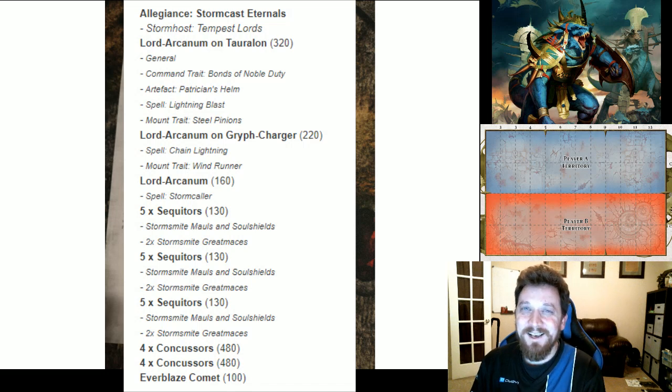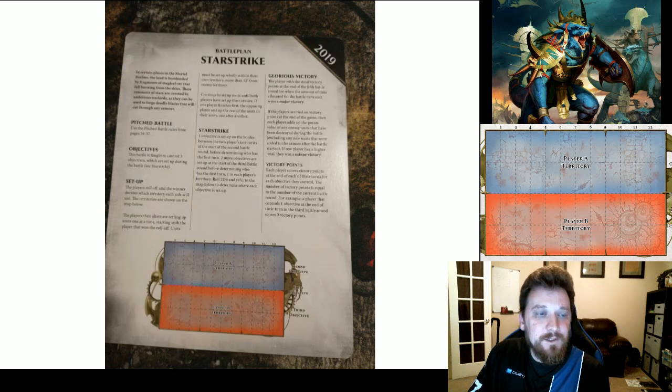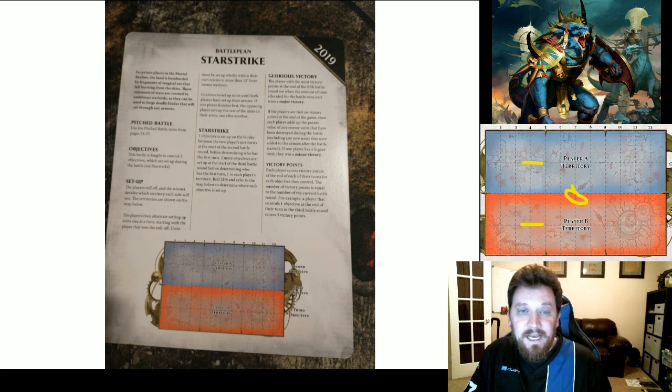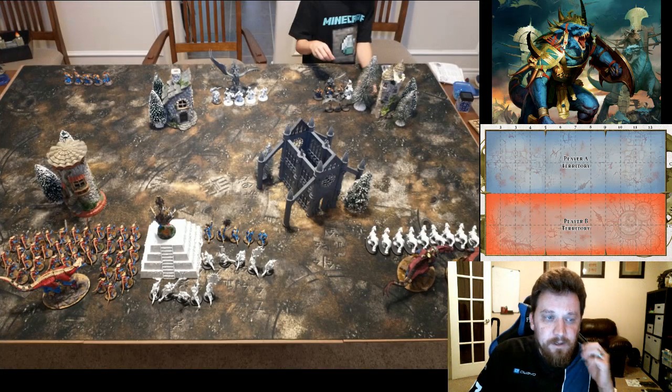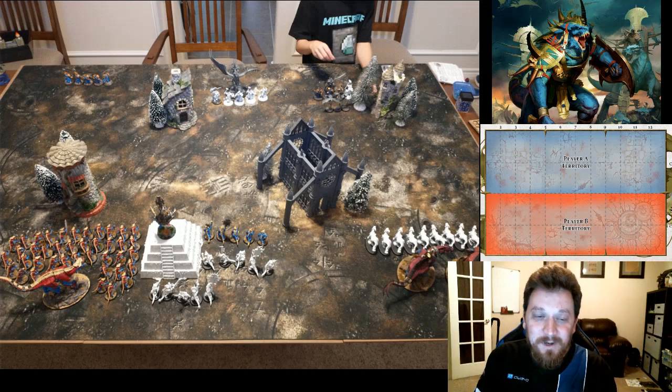We are playing Star Strike as our battle plan. Nothing really happens turn one; turn two the objective drops somewhere in the middle, then before turn three we roll two dice to see where it falls on both sides. I won the side roll so I get to put my Realmshaper Engine on — it's a 50/50 but I don't think I've actually won the side to put it on yet.